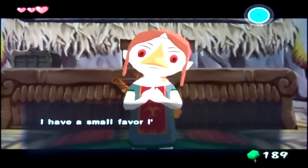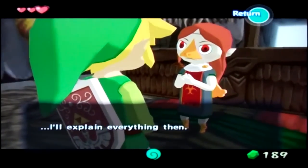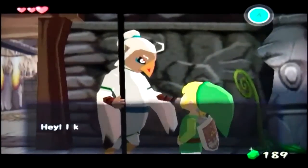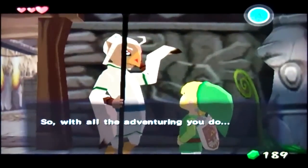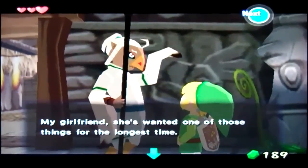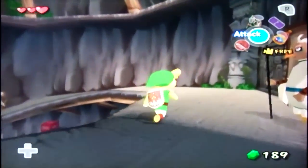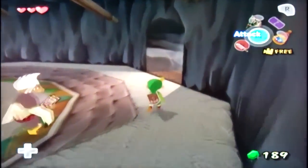Now this guy right here on the outside - that is Hoskit. We actually need to talk to him. He recognizes Blake as the adventure guy, sailing from island to island. He asks if Blake happened to find a golden feather, because his girlfriend has wanted one for the longest time and he kind of promised her one. So Hoskit is looking for a golden feather. We couldn't have gotten one before, but upcoming we will be able to get one.